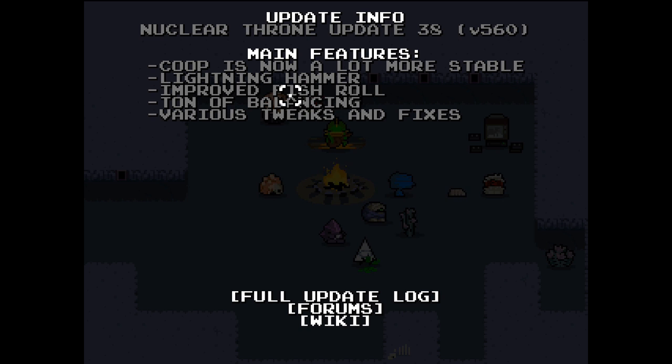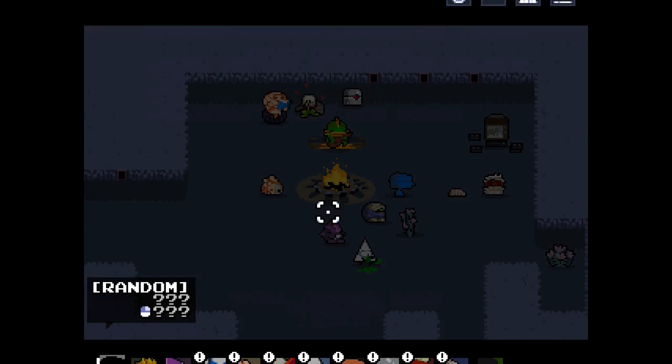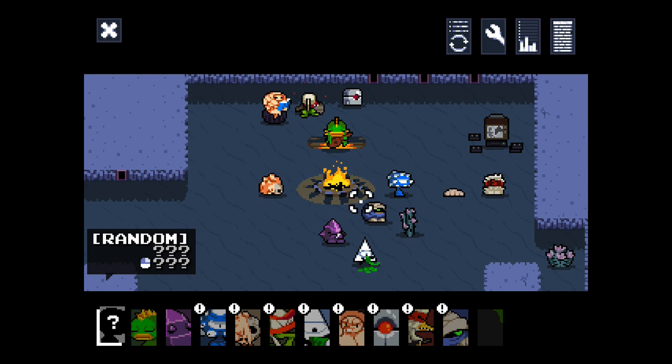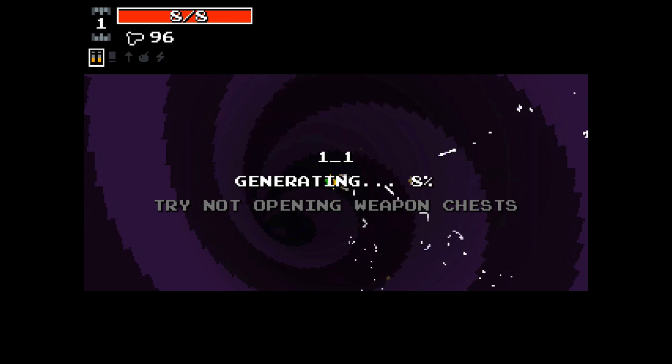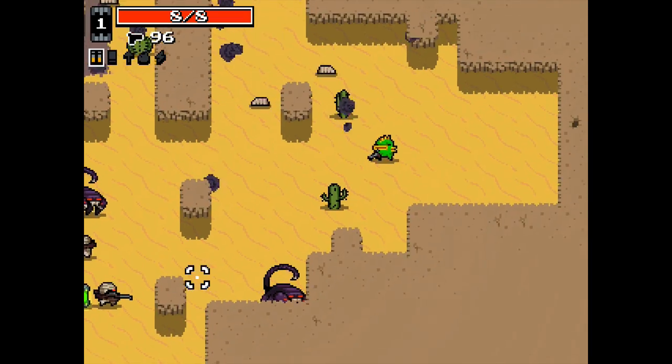Tons of balancing, various tweaks and fixes — tons of balancing usually means enemies take more hits, some enemies take less hits, some do this type of shot, some do that type of shot. But since this is the update of the improved fish roll, and I already made a joke about it, I'm going to go ahead and play as Fish.